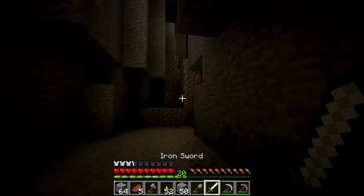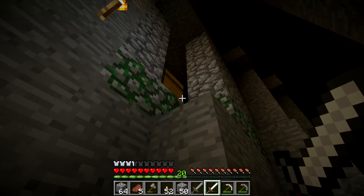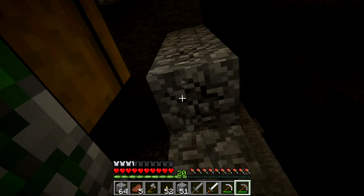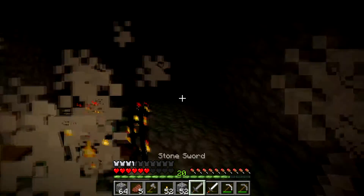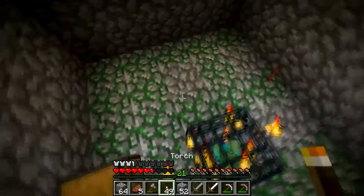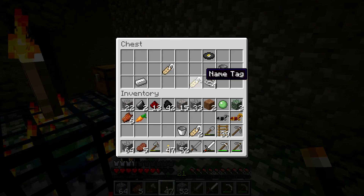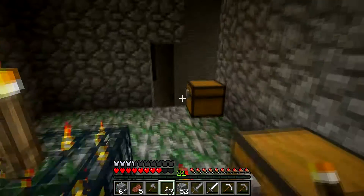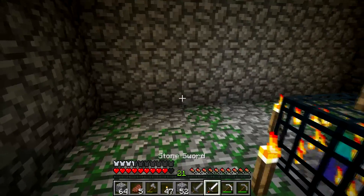My sword's about to break, I know that much. That's for that one there in case it does break. Light this place up. Some iron horse armor, some more name tags, a music disc, some more music discs, some bread, some gunpowder - fairly good, this is fairly good.